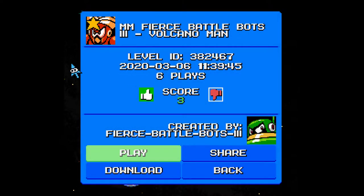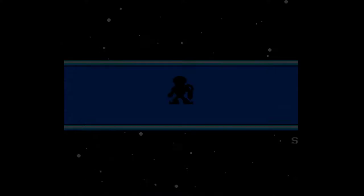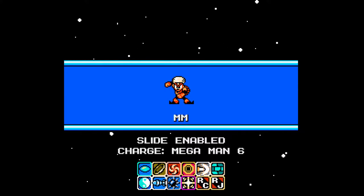Back with the Fierce Battle Bots game, this time tackling Volcano Man. We have seven E-tanks and one M-tank. For defeating Toyman we get the dive missiles — the toy rocket. Toyman gives the dive missiles, Volcano Man gives the atomic fire, and Wall Man gives the block dropper.